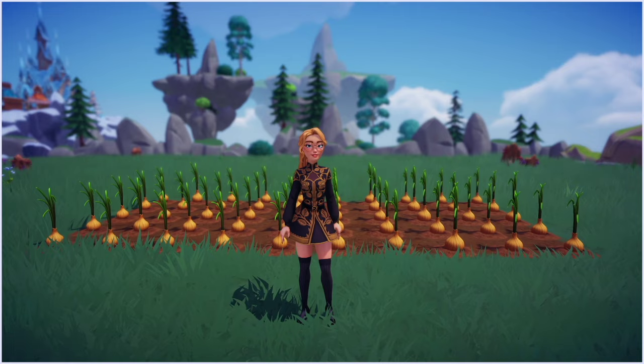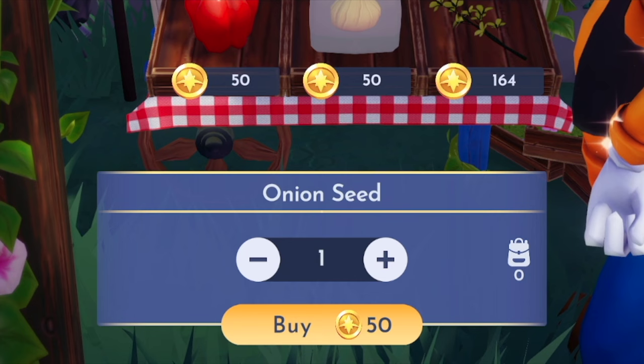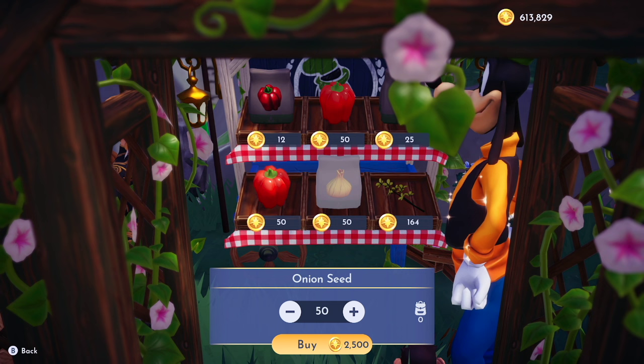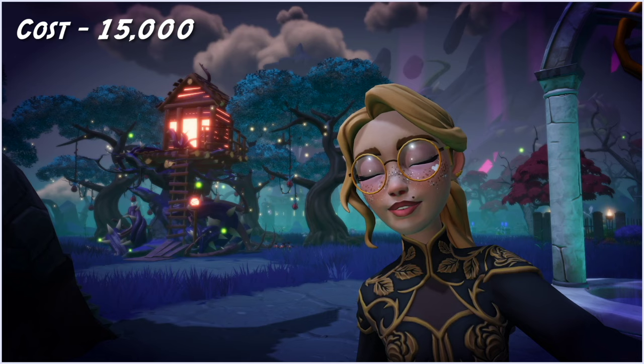Canola takes more energy because you have to be around to water it three times, unless it rains. Here we are with a plot of 50 onions — let's harvest and see what we make. Onion seeds cost 50 star coins, the most expensive so far, and 50 seeds costs 2,500 star coins. However, by this point following this guide you'll have plenty of money. Selling 50 onions gets you 8,500 star coins, which is still really good profit.